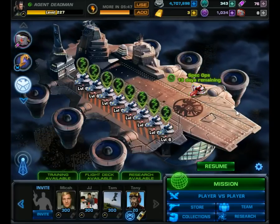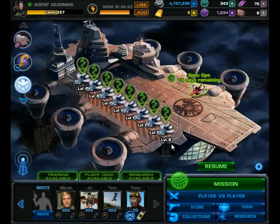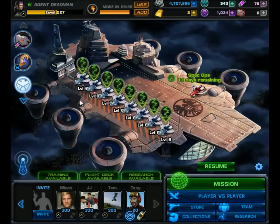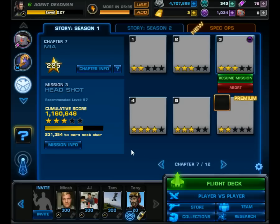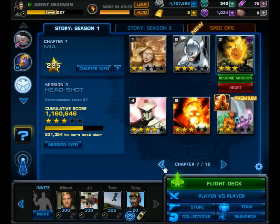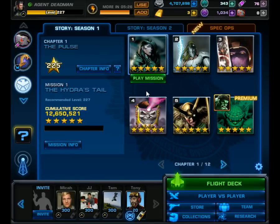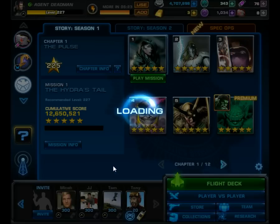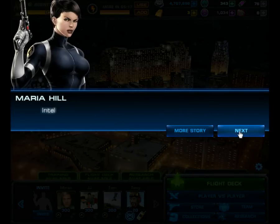I'm going to go through a couple places that are good for farming command points — what you will need for them, some strategies to get around the level, and the boss fights themselves. The first one, which is easily the most accessible to all players, is Chapter 1, Mission 1. Why is this easy? It's the first mission.